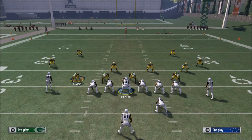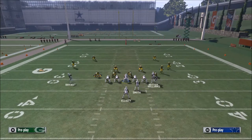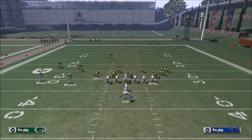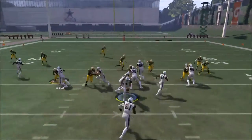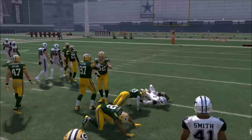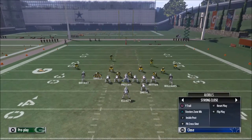A good run is about four yards per carry. Against this defense, you're wanting to go to the power O again — the guy over the nose is going to hold that down, so we just run through here and follow the pulling guard to daylight.